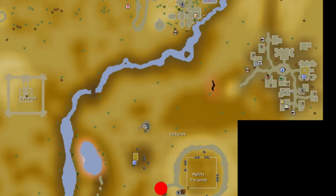The entrance to the Agility Pyramid is located in the southeastern region of the desert and can be found just south of Narda or just northeast of Sophanem, as indicated by the red circle on this map. The most common methods of reaching the Agility Pyramid are as follows.